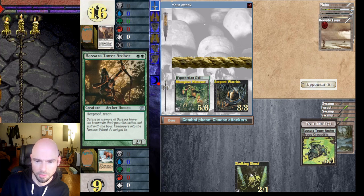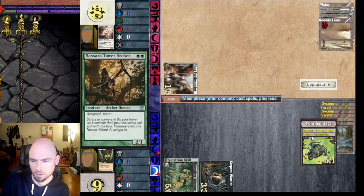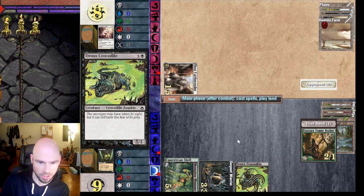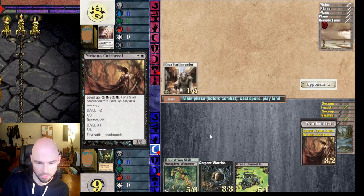Let's get this flyer out and I'll hold back one creature in case he has a board wipe. That's a useful ability — all creatures target player controls — that can be a game winner if you get to the late game with eight mana. Let's attack with everything and get this in play to hold him off from attacking since it can kill his rhino.